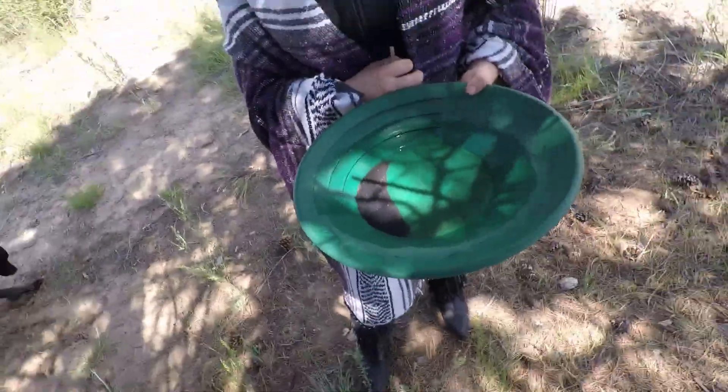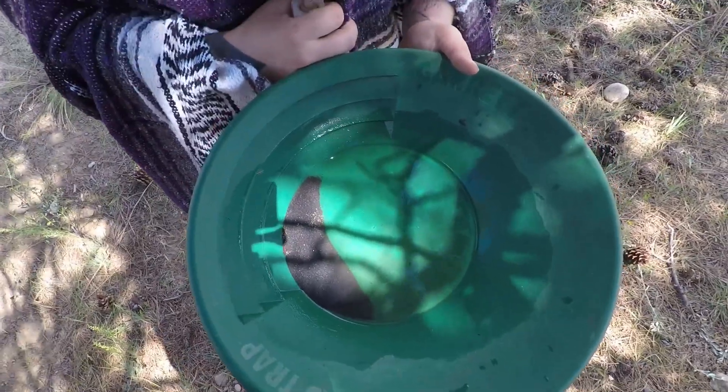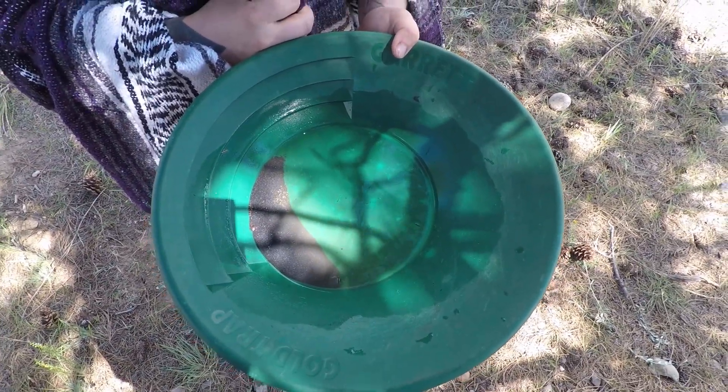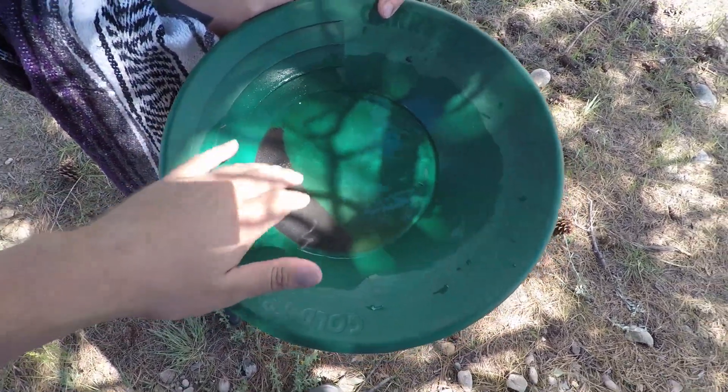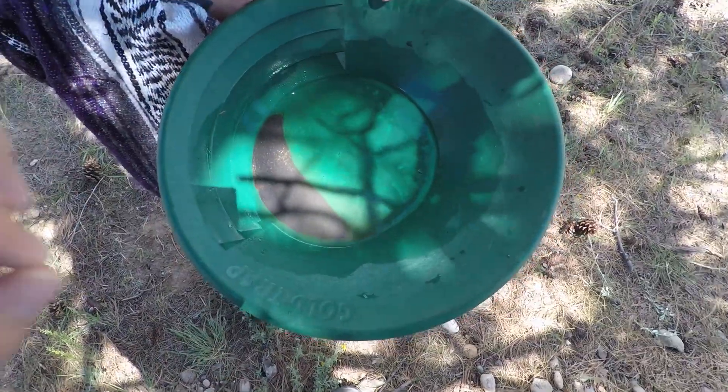Upon second inspection of our witching pan — I'd unswirled it to show you, so I put it all back together and re-swirled it in the shade — there were at least 29 solid colors in this pan, not just one. It looks pretty good. I'd say the witching sticks are not wrong, at least not yet. Hell yeah, we're gonna go get some more gold.